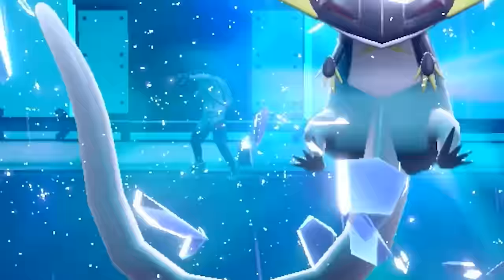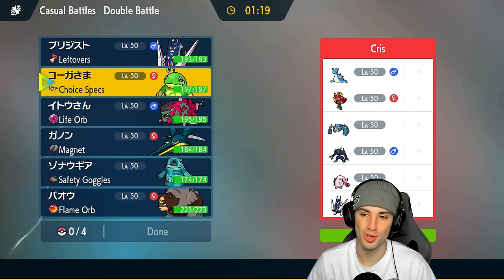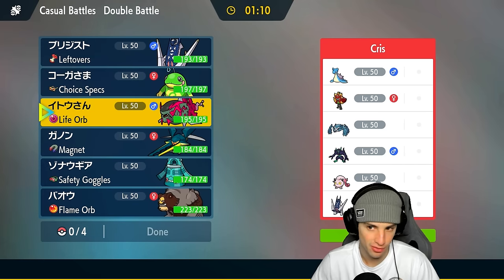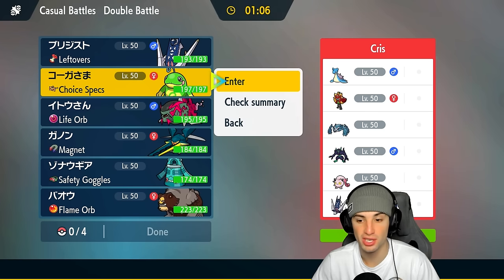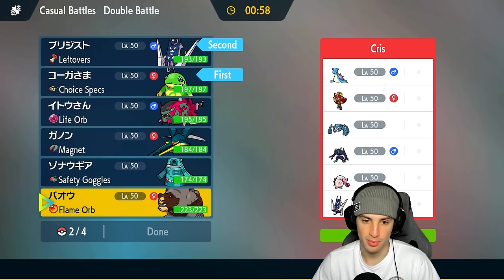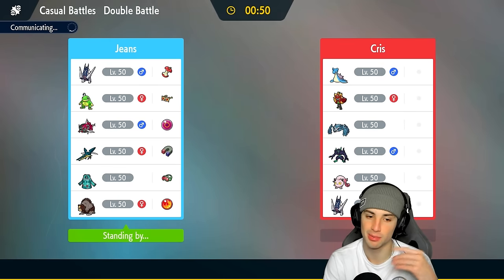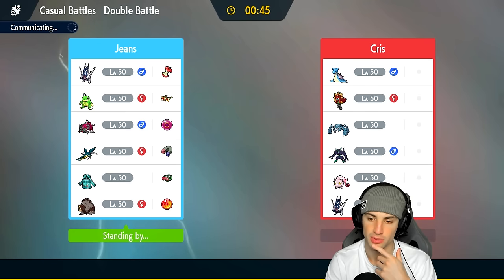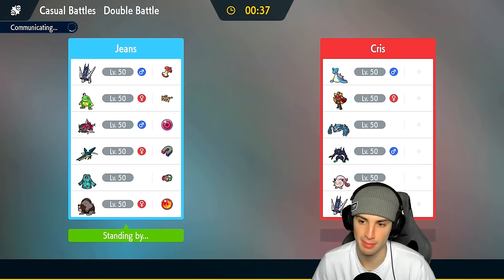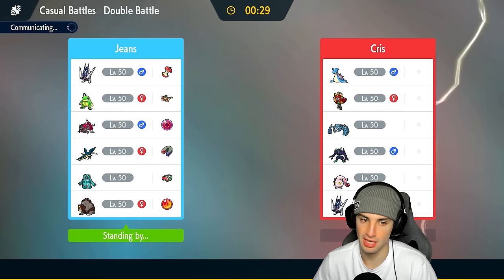Moving on to Match Number Two — we're going up against an all-time favorite, Lapras — such a cool Gen 1 Pokemon. On top of that they got Flutter Mane, Metagross, Scream Tail, Archaludon, and Grimmsnarl. I'm going to go into Polytoed again with Archaludon. Bring Basculegion in the back end and Vikavolt — pretty much the same team but swapping out Ursaluna for Vikavolt. They have no weather control — not a single lick of weather control.